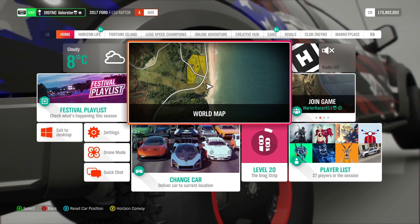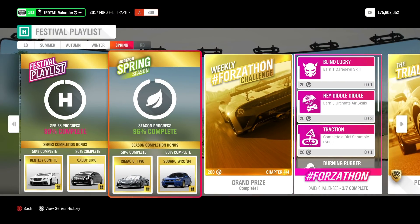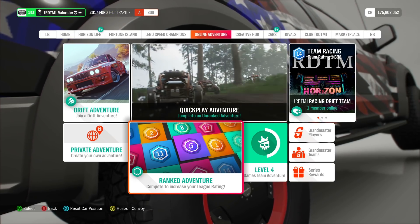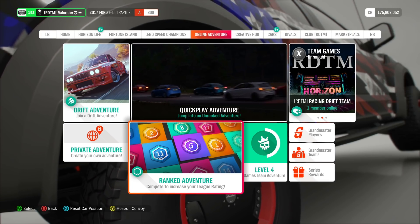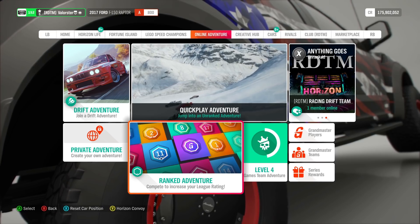We're also gonna see the new cars, and in the description there's info about what we're gonna get every week. Also, what I heard was when you go to online adventure, they're looking into wall riding — if you hit the wall too hard and stuff like that — but that's something we need to test.